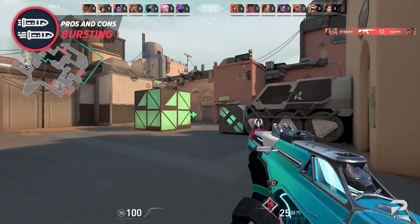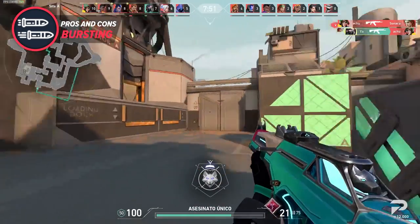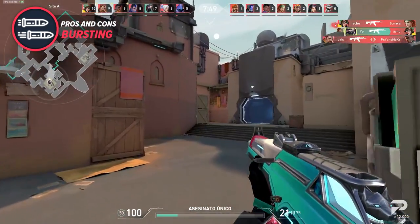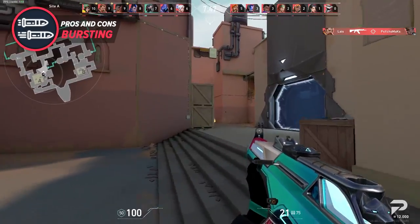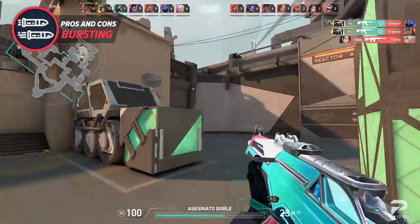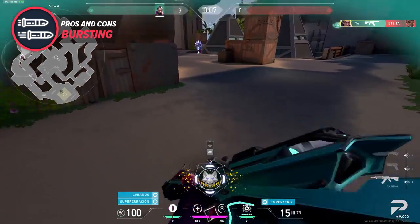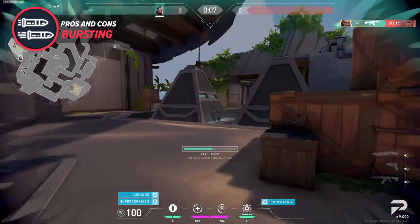Another benefit of resetting your recoil is that you may want to reposition anyway, and shooting while moving is not as effective at mid to long ranges. You may as well let your recoil reset while you sidestep to take another fight. That's why your movement when bursting is just as important as the shooting itself. Staying mobile makes you a lot harder to hit, and if you incorporate counter-strafing into your bursts, you could easily outduel opponents by using both your aim and your movement to punish them.